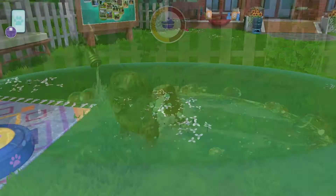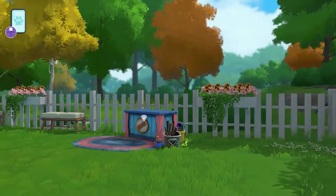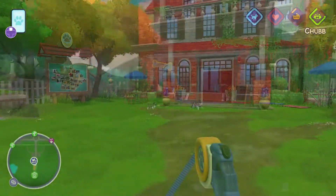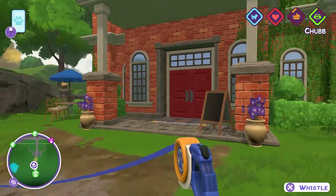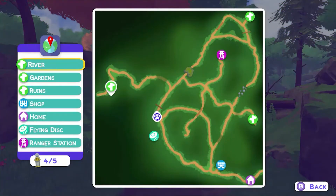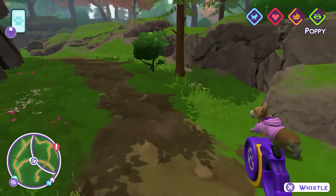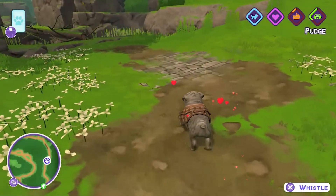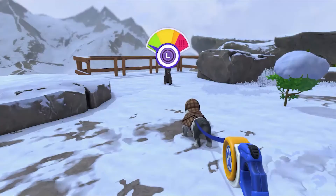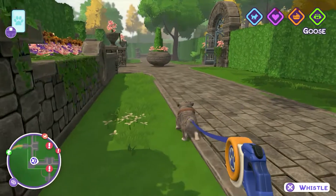For those of you who might be curious, you can't enter the house, nor can you customise or upgrade your garden in any way. About 95% of your time will be spent taking your dogs out for walks, but having those features would have been nice. Starting off you'll only have access to one area — the forest just beyond your friend's house — but as you progress you'll unlock new areas, eventually having a total of 6 different locations to explore and walk your dogs.